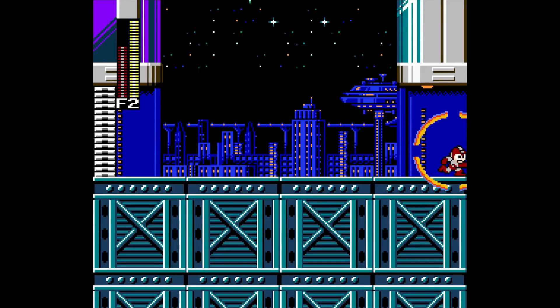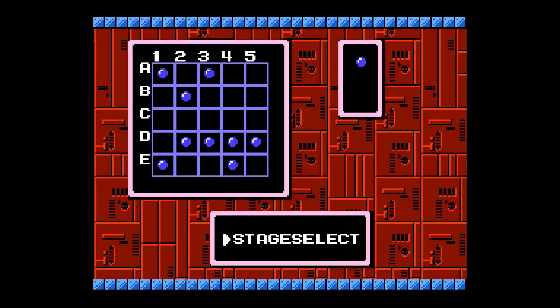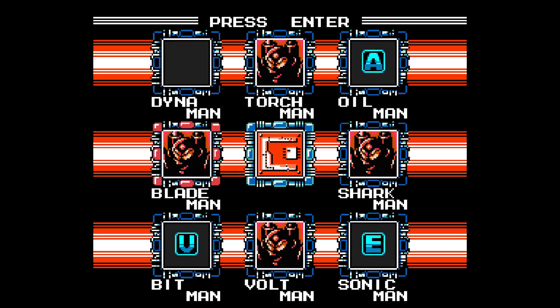Let's see if I have to refight Bitman. Nope — there's the exit. So I got... I think I got the B letter or V letter. We got V? Okay, so it's not Beat. What could it be then? Anyways, let's go to Dynaman's stage and see what's up over there.